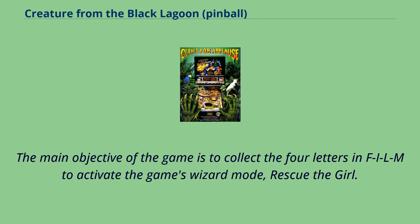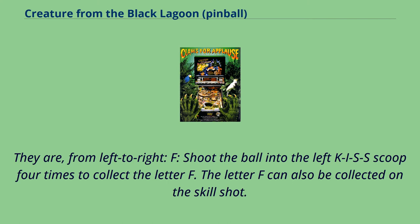The main objective of the game is to collect the four letters in FILM to activate the game's wizard mode, Rescue the Girl. The letters are, from left to right: F — shoot the ball into the left KISS scoop four times to collect the letter F. The letter F can also be collected on the skill shot.